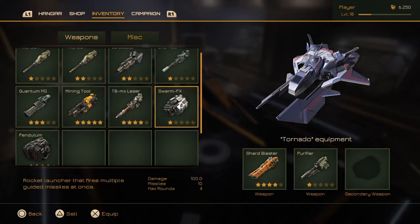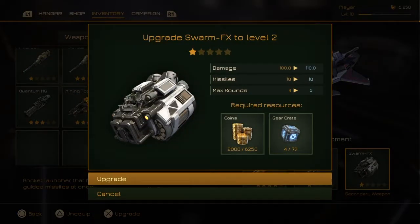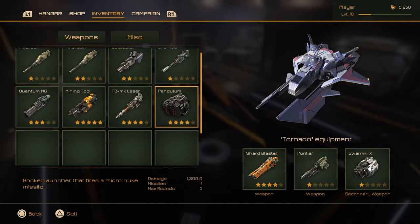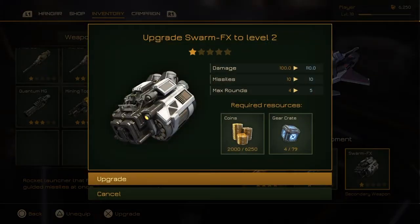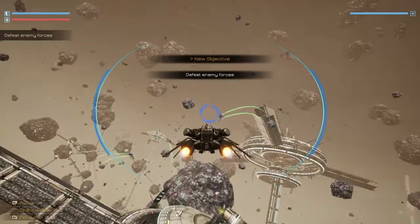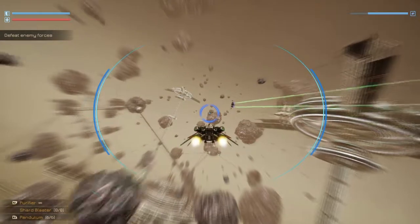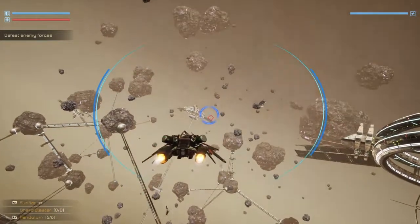That's even after using the upgrade system for the weapons. You can see some of the weapons have different stars here — I'm going to upgrade the Swarm FX to level two, which costs money and also various gear and other things that you pick up. It does improve the weapons, which is nice. It makes the weapons more usable, which is really handy and makes fights much simpler.